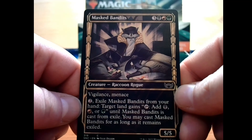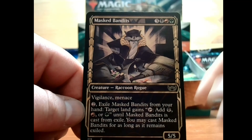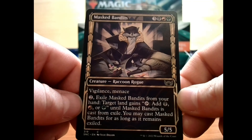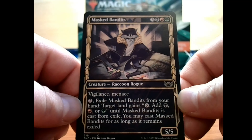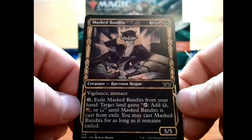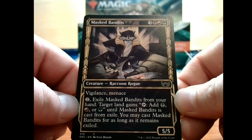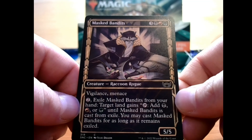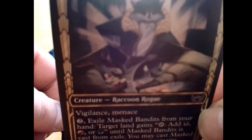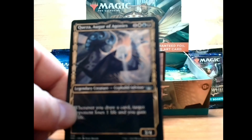We have Masked Bandits — 3 plus a black, red, and green, with their Art Deco set border. It's a 5/5 creature raccoon rogue with vigilance and menace. Pay 2 to exile Masked Bandits from your hand — target land gains tap to add black, red, or green until Masked Bandits is cast from exile. You may cast Masked Bandits for as long as it remains exiled. Interesting — it's almost like a holding pattern the way that's done. Just a big ol' raccoon.